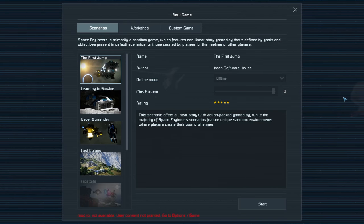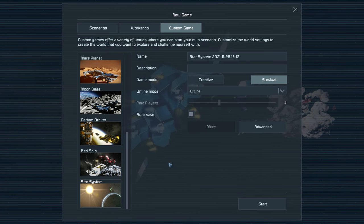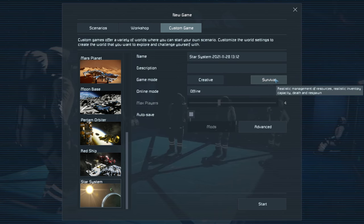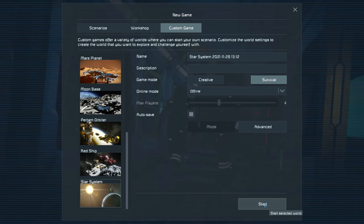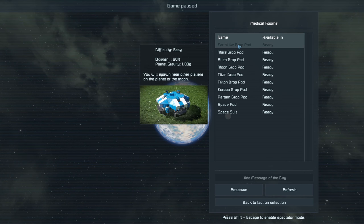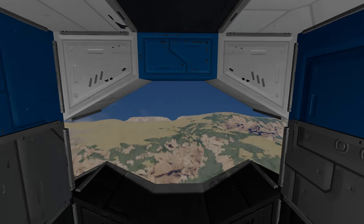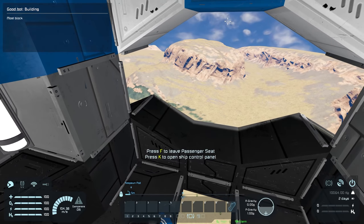We're starting a brand new custom game today. We're going to choose a star system and keep it in survival. As we go throughout, we're going to be building our base and ships and learning about the game. Now we need to choose a drop pod — because we chose a star system, I'm going to go with an earth-like drop pod and spawn in. You can choose different ones; I haven't tried any of the others. This is the first time.